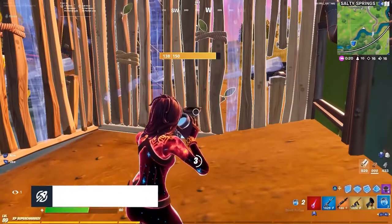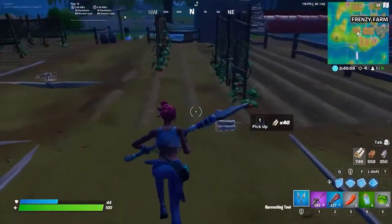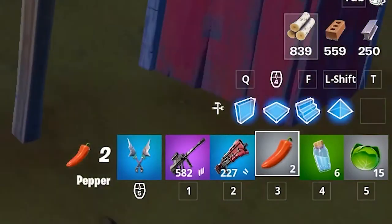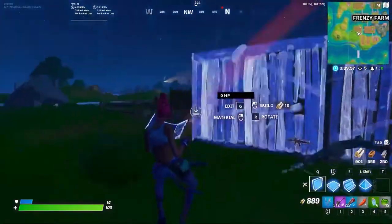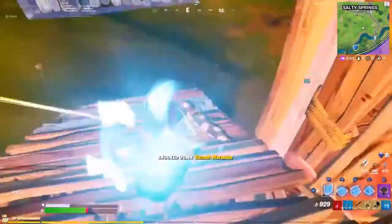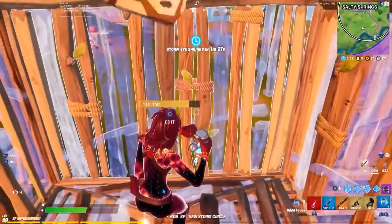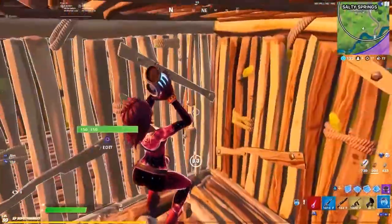Honorable mentions — here are some underrated yet important items to carry. Starting with pepper: found inside small boxes in houses, it gives a speed boost both on land and in water, allowing a quick disengage from fights or easy rotation if you don't have a launch pad. Pros use this frequently in the moving zone and for early rotations in arena and cash cups. So the next time you come across a pepper, be sure to take it.